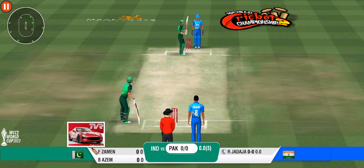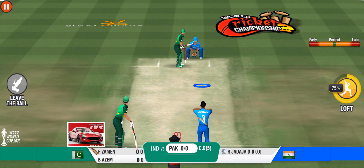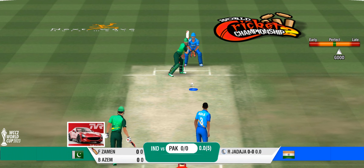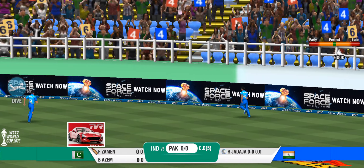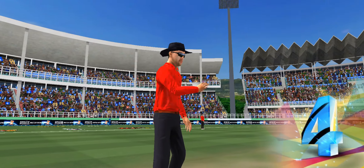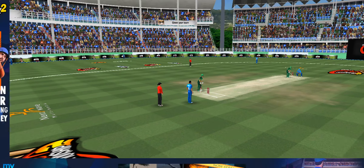Time for some spin now. An off spinner comes in with the attack. One bounce and into the fence. Hit a boundary off the first ball.